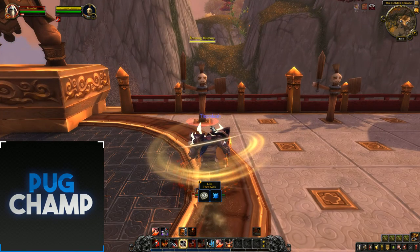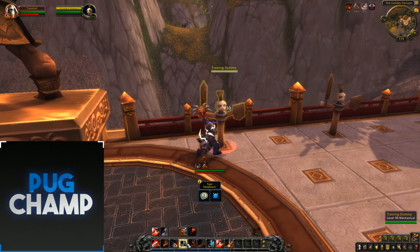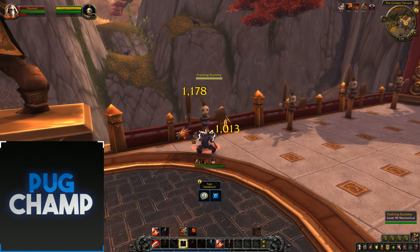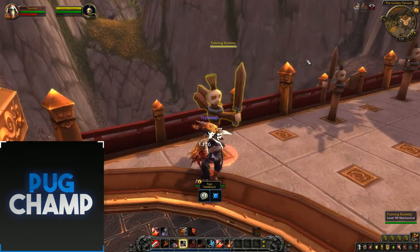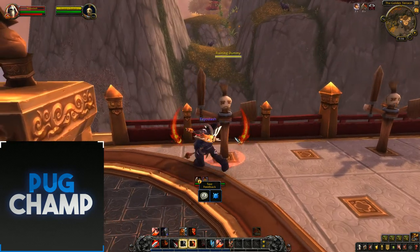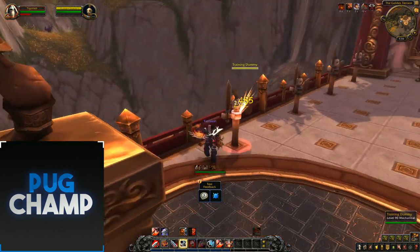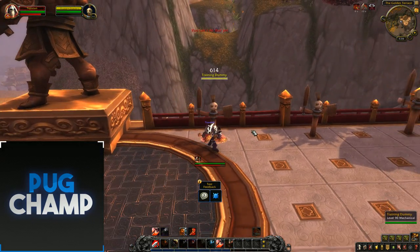I'll Enrage and charge the target. Use Furious Slash, then Raging Blow while it's proced. Now I can use Rampage, and because I hit 100 Rage I got Frothing Berserker. I just use my Raging Blows, use Rampage — 100 Haste again, 100 Rage — so I'm just hitting big, big damage.